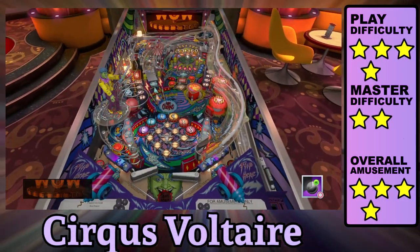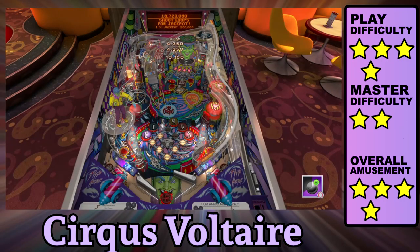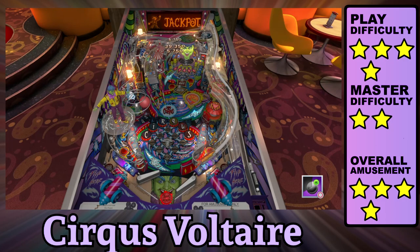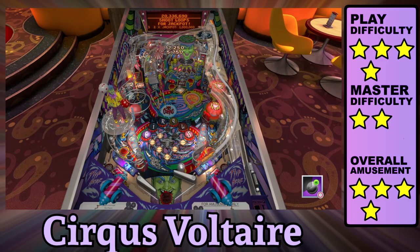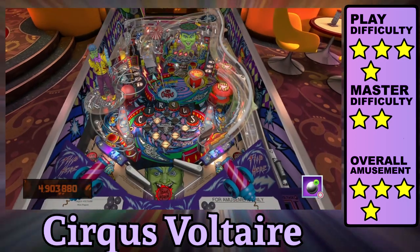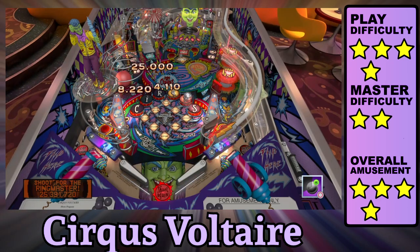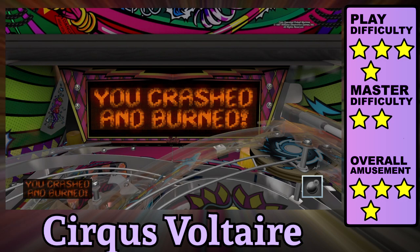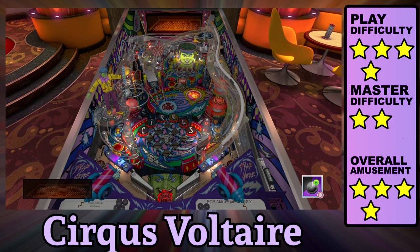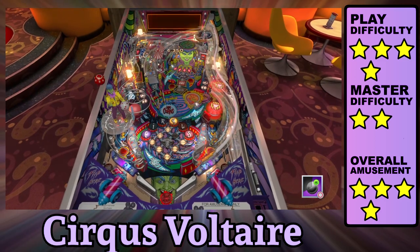Circus Voltaire is a colorful carnival-themed table. You don't need to know what you're doing to complete all the missions — just go for the flashing lights. It's not until the four-phase wizard mode where shots become more deliberate. A bumper ejects from the table making a nice popping sound, but cradling is a little tricky because the balls like to go wild against the slings. There's a game on the backboard and even a video mode I didn't realize existed until after completing wizard mode. The dot matrix animations can go on a bit too long, which are the pinball equivalent to cutscenes.